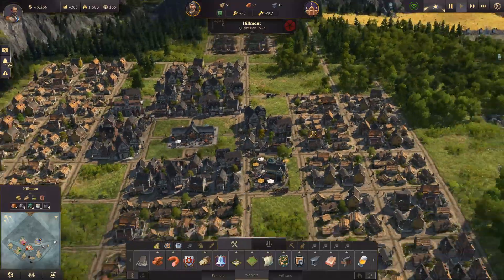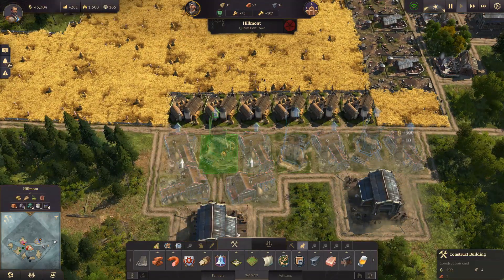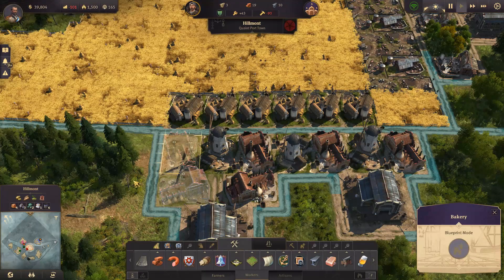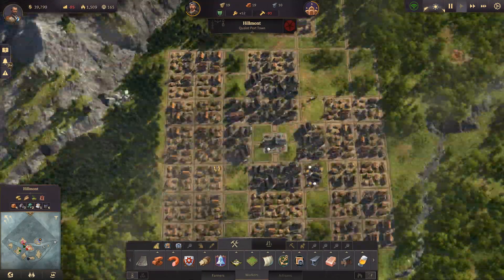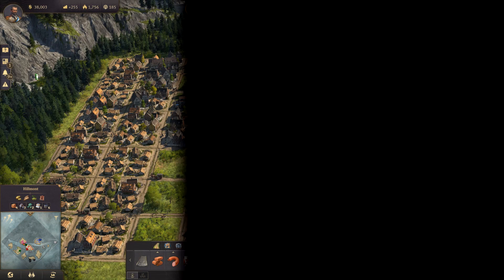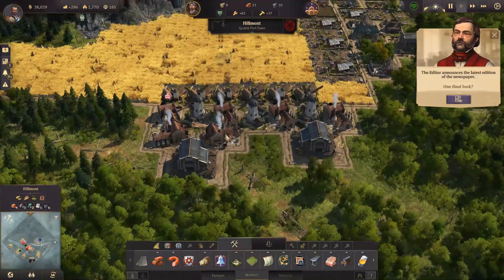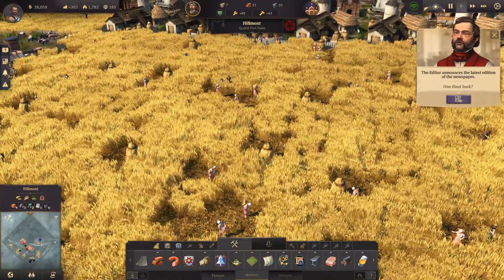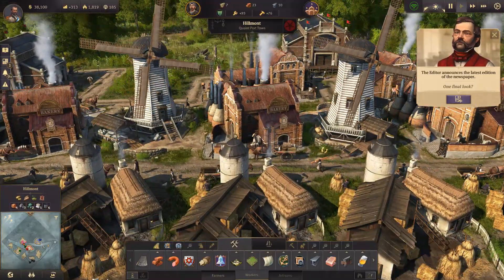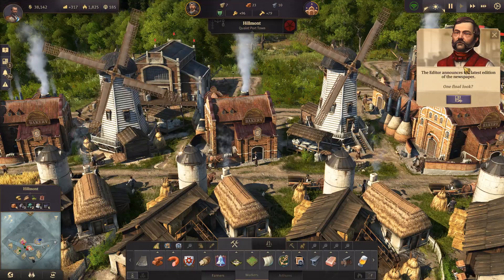Welcome back — we've got all the worker houses going now and the bakeries are finished. Bread is producing! You can see the little people working in the fields. It's such a beautiful, detailed game. Now a cool game feature: the newspaper editor pops up to let you make choices that affect your settlement.